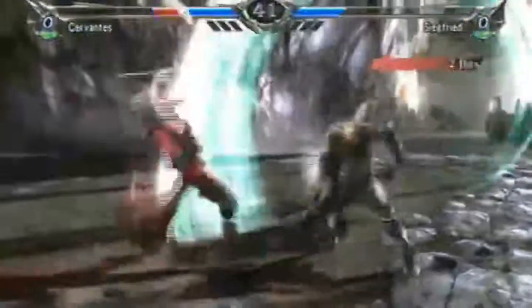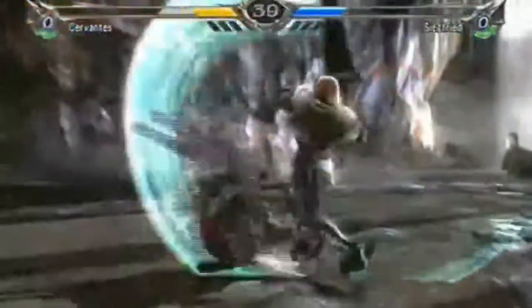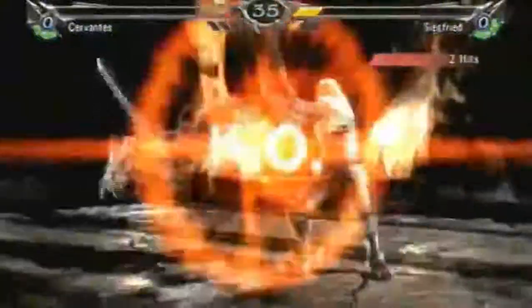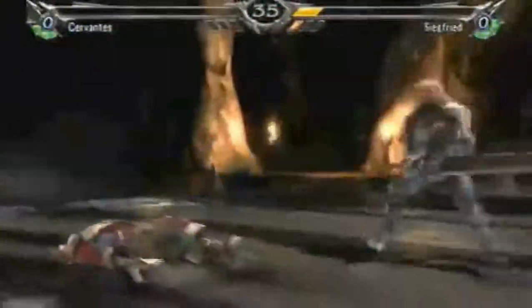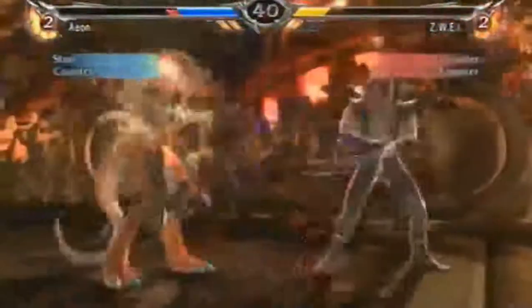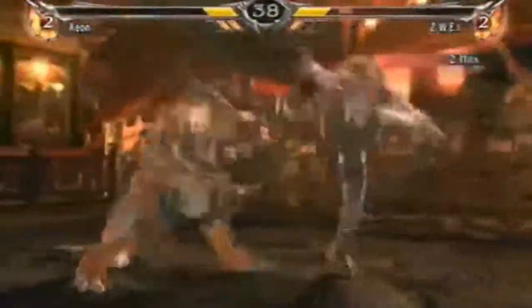While difficult to block, these critical edge attacks are able to be defended, which creates a balanced system for newcomers and veterans. Unfortunately for the player on the receiving end, if the critical edge is not blocked, the damage cost ranges anywhere from 30 to 50% of the maximum health bar, creating devastating results.